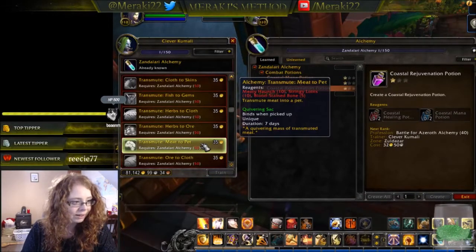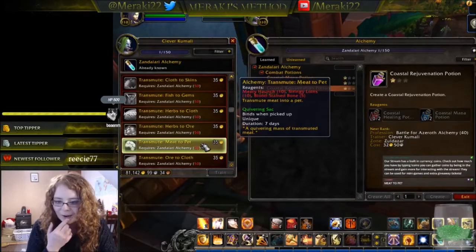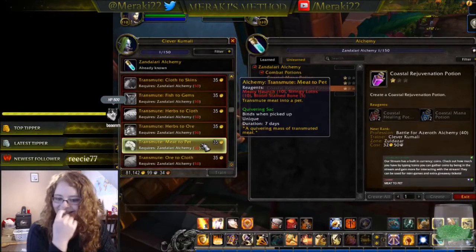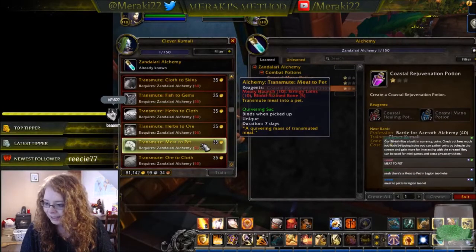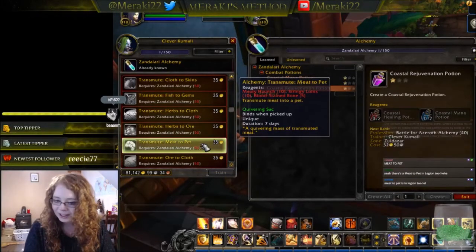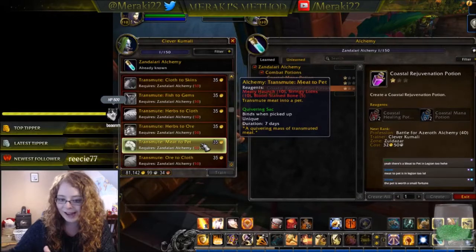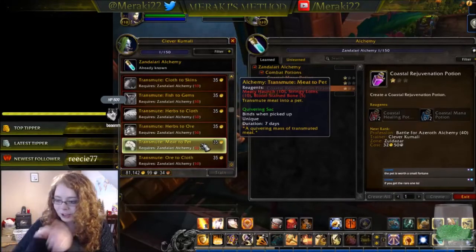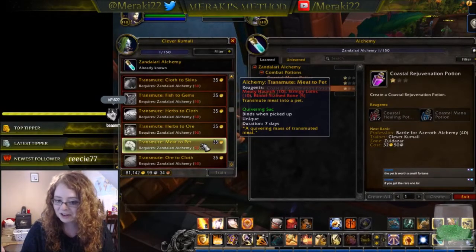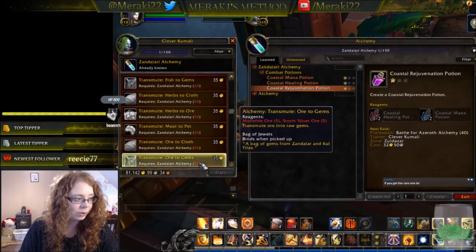The meat-to-pet transmute creates a Quivering Sack — bind on pickup, unique, with a seven-day duration — described as a quivering mass of transmuted meat. That sounds really interesting. Apparently there was a meat-to-pet in Legion too, and reportedly the rare pet can sell for 20,000 gold even at level one.